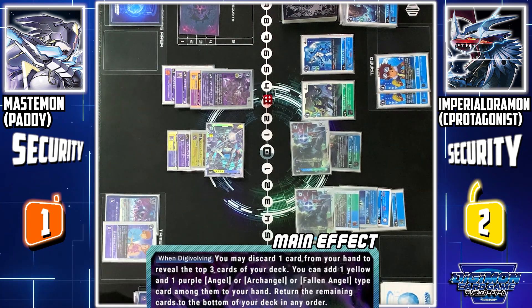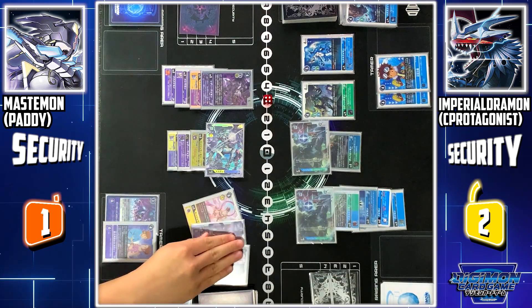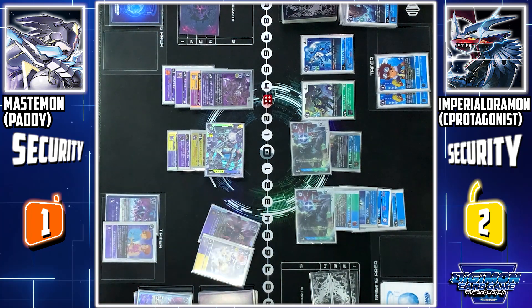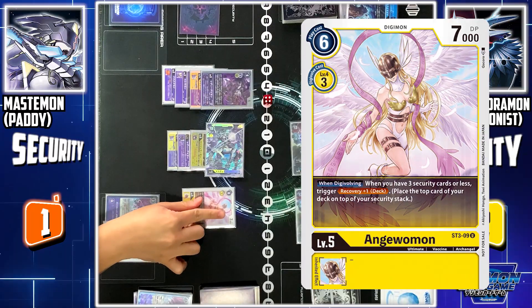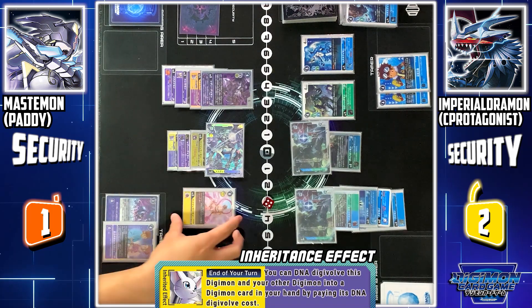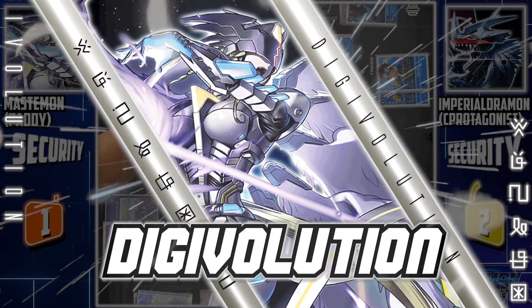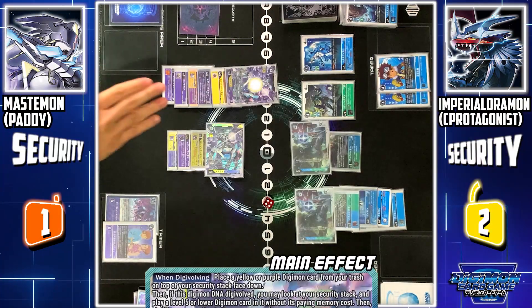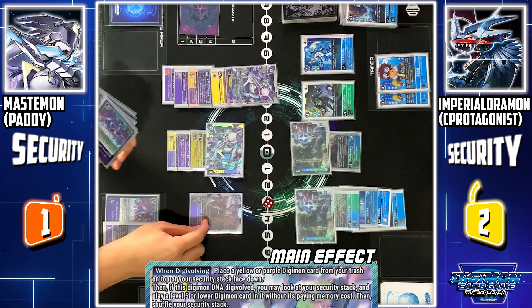Afterwards, I can view the top 3 cards from my deck. Among them, I can add 1 yellow and 1 purple Angel, Up Angel, or Fallen Angel into my hand. I add Angemon. The rest goes to the bottom. I end my turn by playing Angemon. At the end of my turn, Tailmon's skill allows me to draw back Digivolve Angemon and Lady Devimon into Mastemon. Mastemon's skill: I put 1 purple or yellow Digimon into my security — I put Lucemon Fall-down Mode.